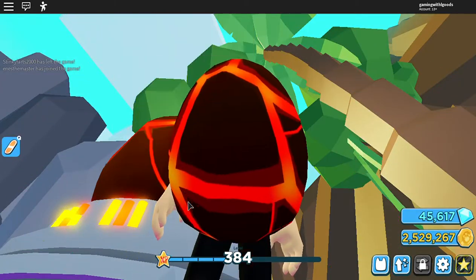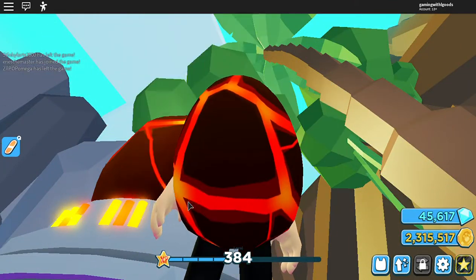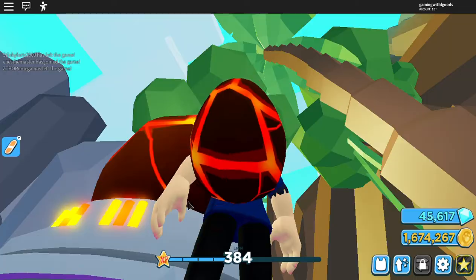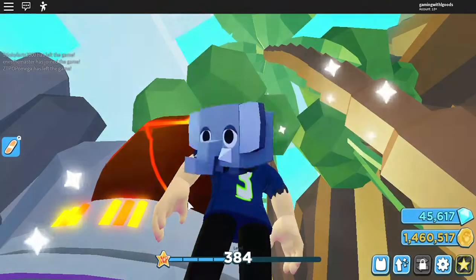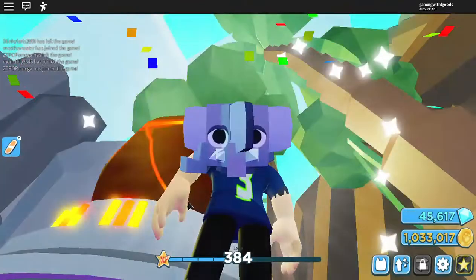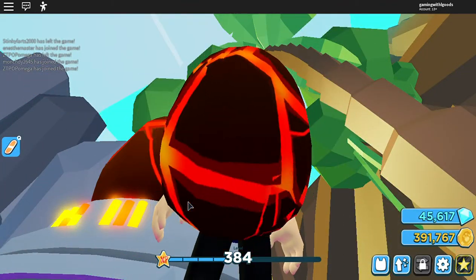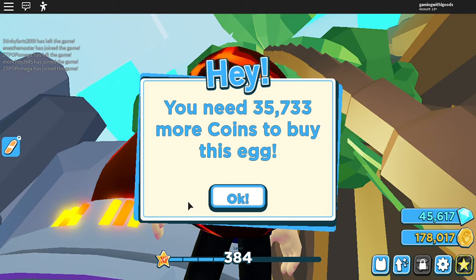If you have an auto clicker on your computer I would definitely recommend using it for this game. If you're playing on a phone then you can't use it, but it really helps open up those coins faster and helps on picking up the drops too. Can't wait until they have an auto pickup — they might be holding it for VIP if they finally release it or if they sell it separately.